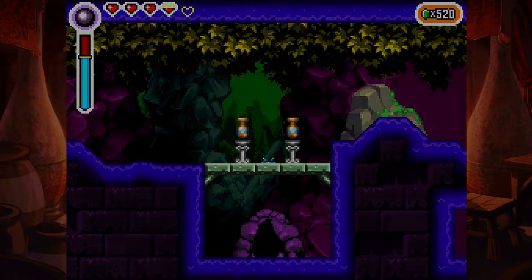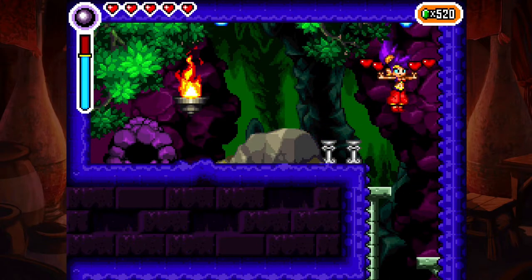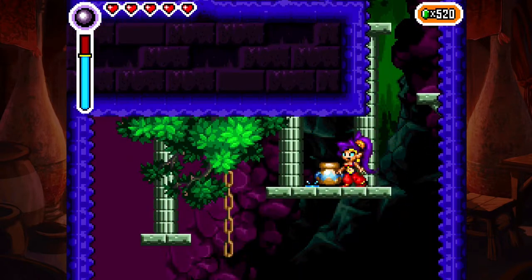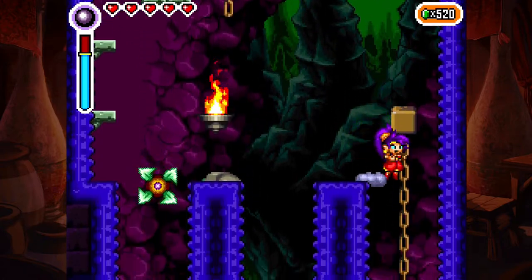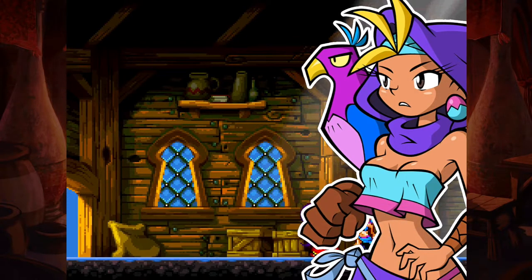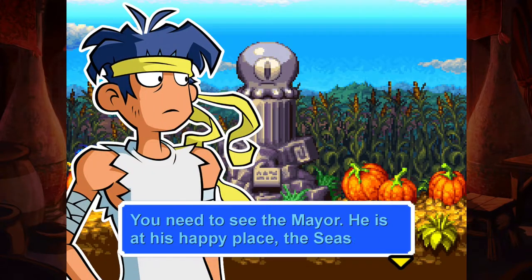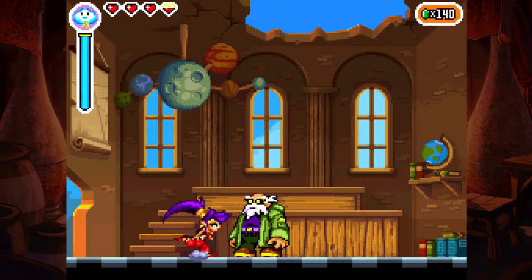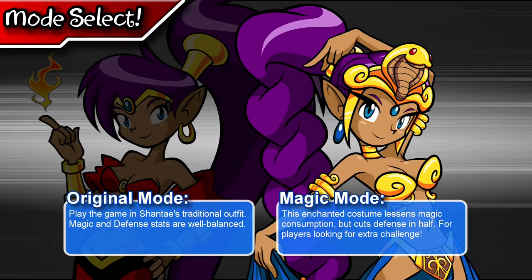If you ever get lost like I did, you can always go back to town and talk to the NPCs — which are Sky, Bolo, and Shantae's uncle. You can talk to them and they'll give you hints of where you need to go. Some people critique that the hints are a bit too vague, while other people said it was fine.